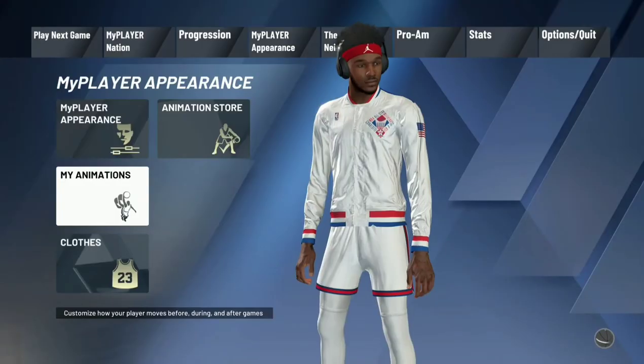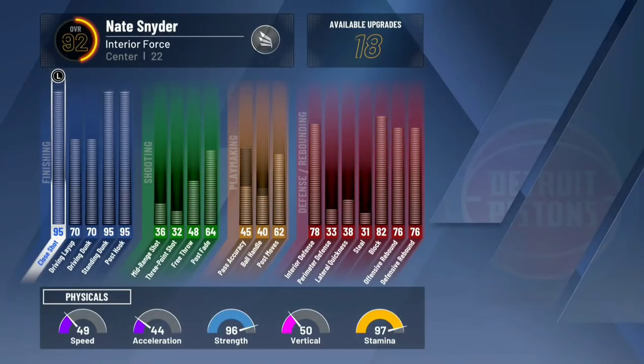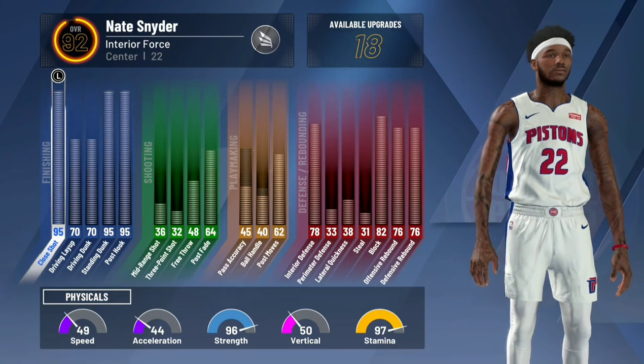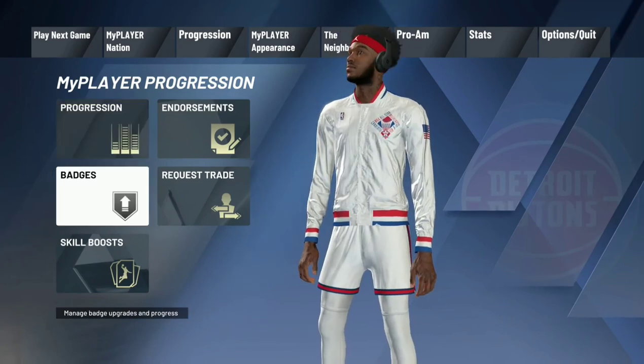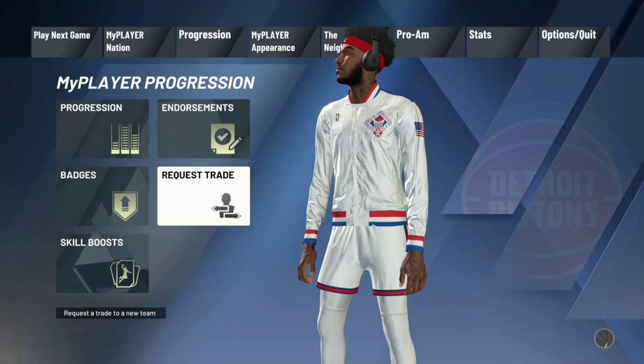Big man contact dunks and all that, obviously — you get contact finish for Hall of Fame. It's over. At 99, think of that 75 driving layup and driving dunk mixed with Hall of Fame badges; you get even more animations that you unlock. There are the badges — I don't have all my finishing yet.